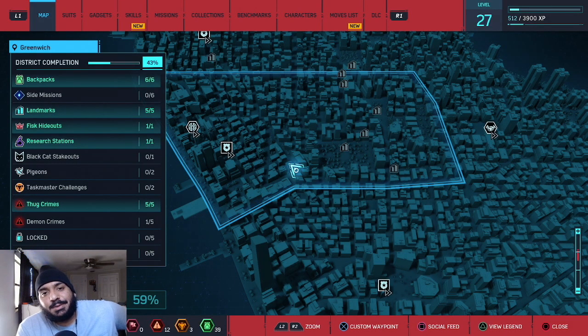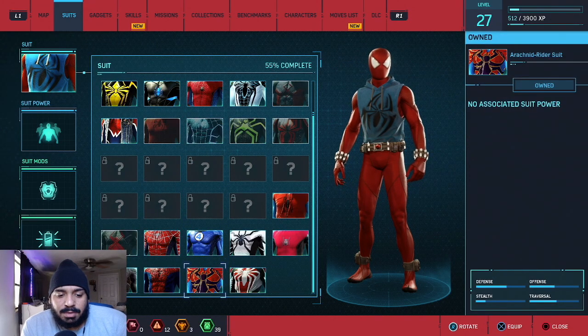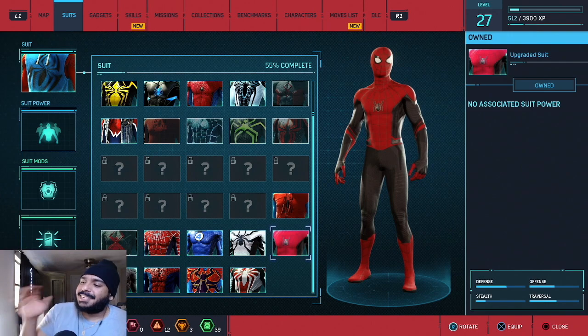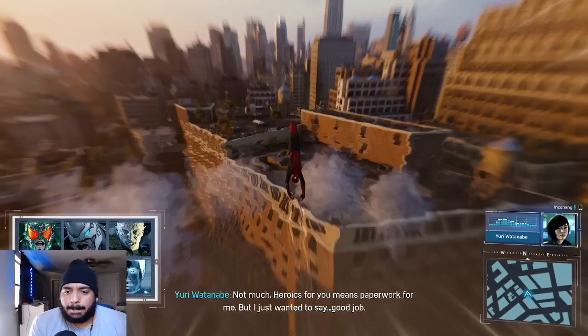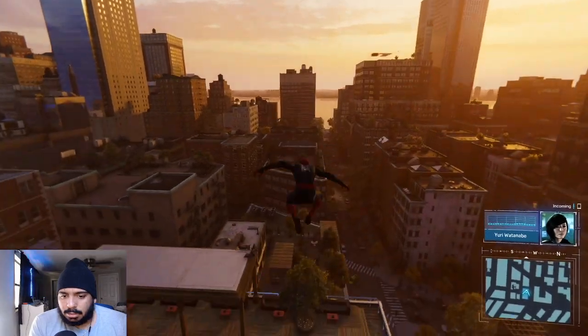Welcome back, this is episode 12 of Marvel's Spider-Man walkthrough. Last episode we beat Martin Lee and sent him off to the Raft. Me and MJ were rocking out with the Scarlet Spider suit. This episode I want to rock out with the Far From Home suit — it looks nice, classic. The Devil's Breath is safe with Sable. Yuri says good job, and I kind of needed that.